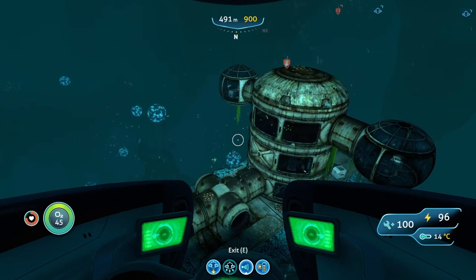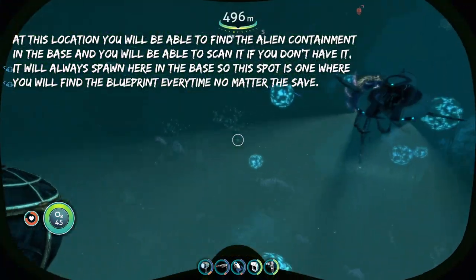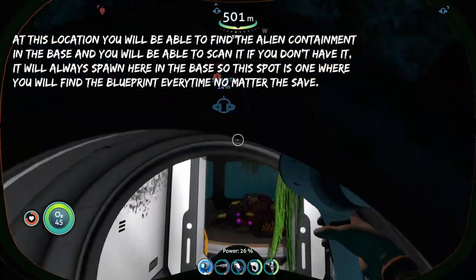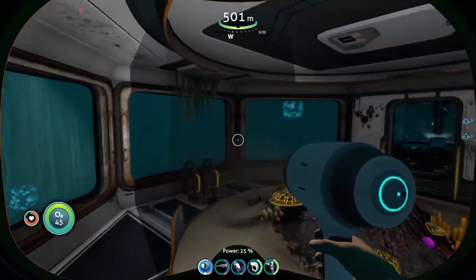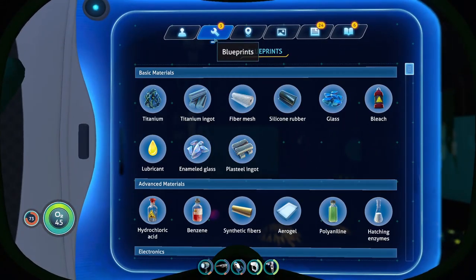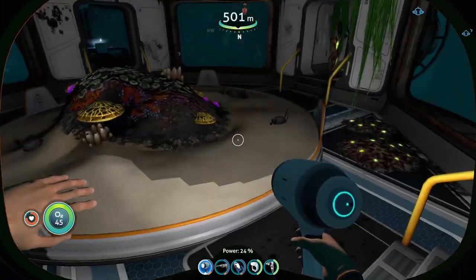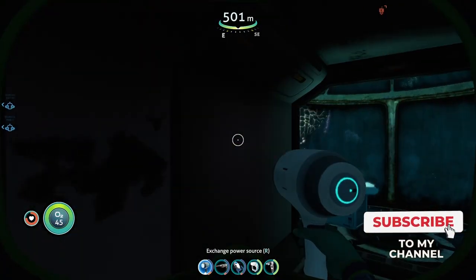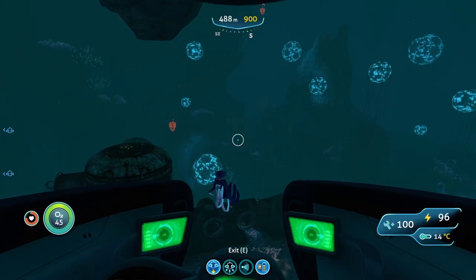At this base, you aren't going to find the data box for the alien containment, but you will be able to find and scan the actual alien containment itself — right here. Whenever you come down here, you'll be able to scan this entire thing. I already have it scanned, which is why it's not letting me scan it again. Anyway, that is all I had for you all, and I will see you in the next one.